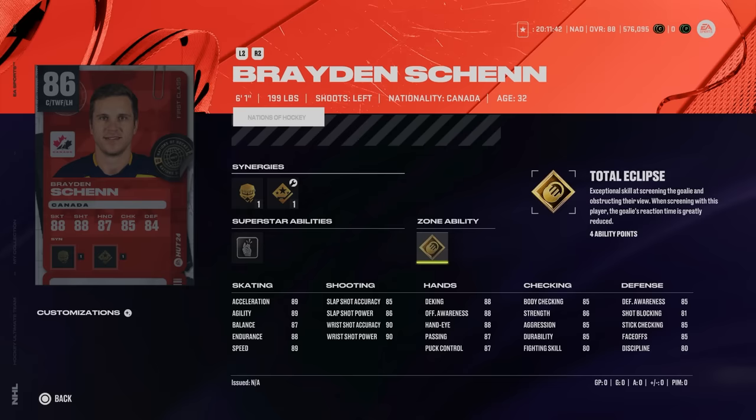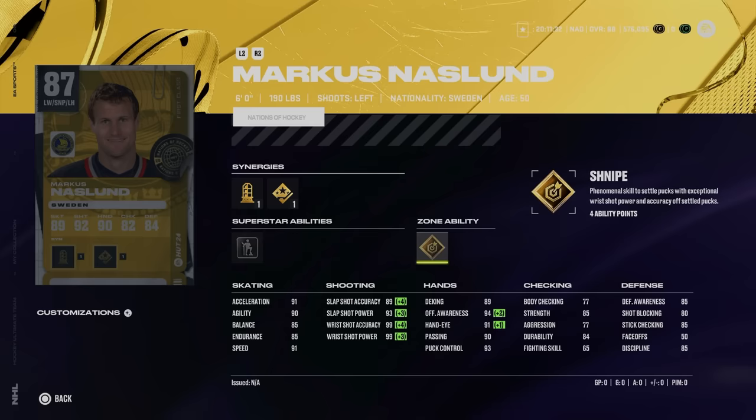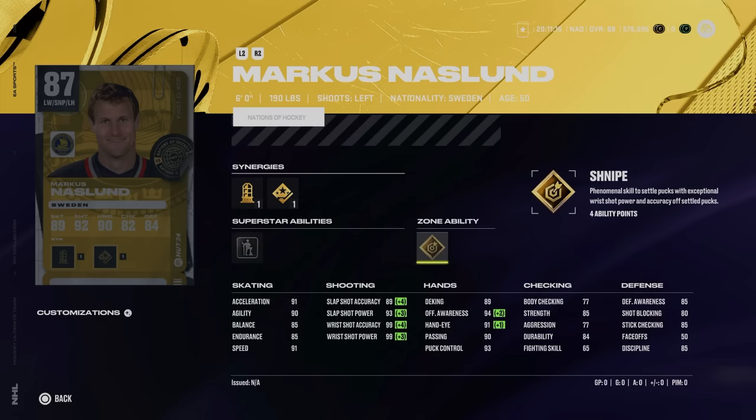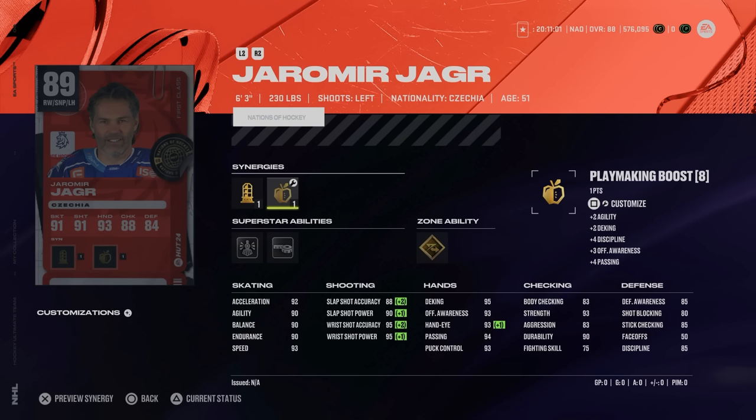The 87 Marcus Naslin has sniper forward and shooting boost, as well as Born Leader and gold snipe. 91 speed, 91 acceleration, 90 agility — with sniper forward and shooting boost activated, he hits 99 wrist shot accuracy and power. Body checking is completely abysmal, but you can't complain about 99 wrist shot power and accuracy. Then we've got the 89 Yarmir Yager, 6'3", 230, with sniper forward, playmaking boost, and agile dangler boost. 93 speed, 92 acceleration, 90 agility, 90 balance and endurance — this is a big upgrade from his Gallery of Greats event card. His wrist shot is at 95 with sniper forward activated, hand stats all in the mid 90s, and he's got gold elite edges, tape to tape, and unstoppable force. Very, very good card.